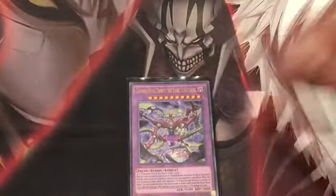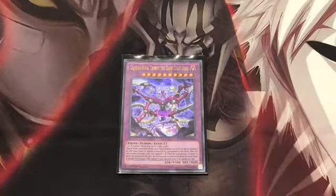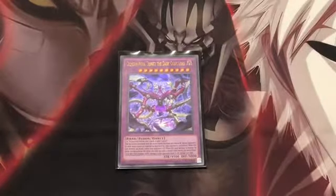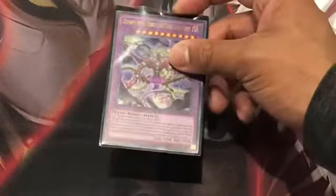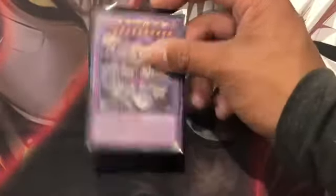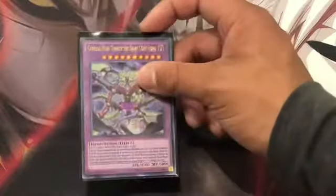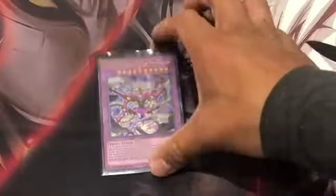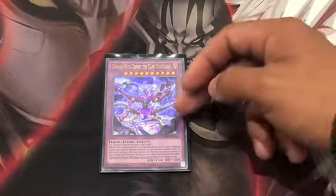For the extra deck, I run Crimson Nova Trinity. It requires two Crimson Nova the Cubic Lords as fusion material, which is why you have the Unification of the Cubic Lords trap. When it attacks, it halves your opponent's life points. With 4,500 attack it will destroy monsters by battle, and it can make a second attack. So if your opponent starts at 8,000, it hits for 4,000, then attacks again for 2,000. Any effect damage you take also inflicts the same damage to your opponent, making it easy to go for game.